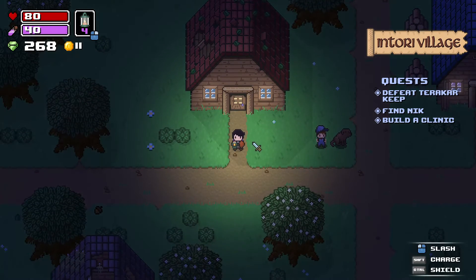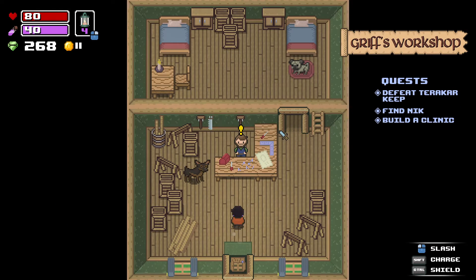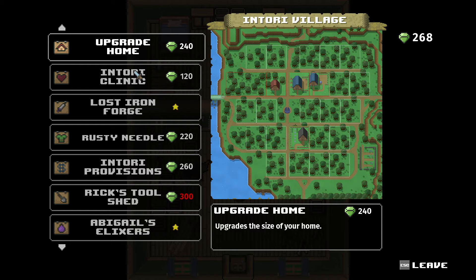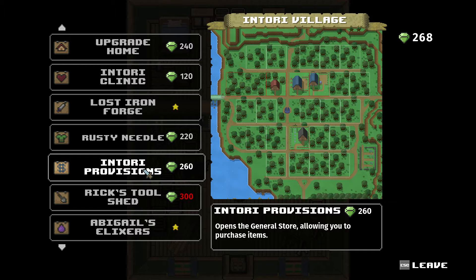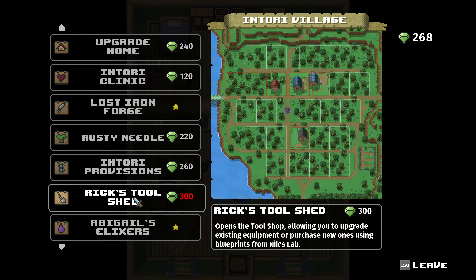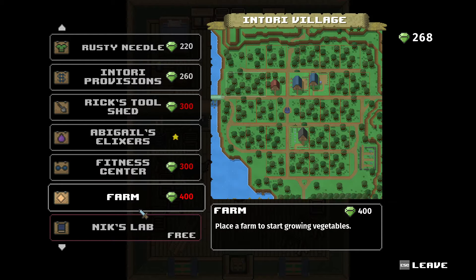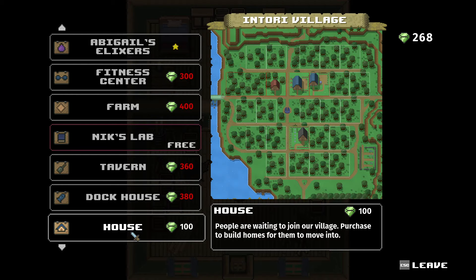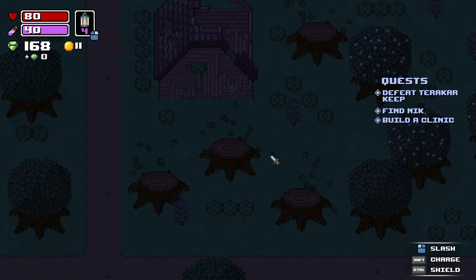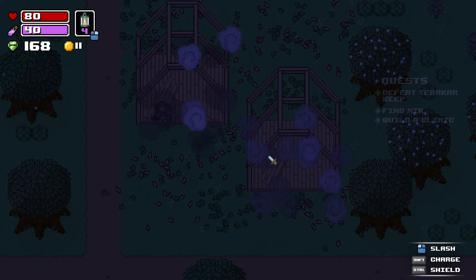You unlock classes by unlocking the tailor I think. We don't have a lot of money but let's see what we can build. The tailor will let you purchase new classes, upgrade existing equipment and purchase new ones. There's also a farm, and fishing. Some people are waiting to move in — I'll build a house. That guy built that house by himself!